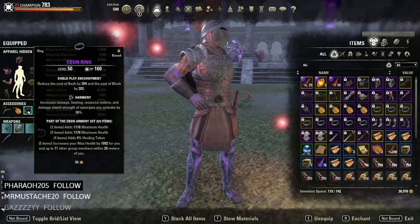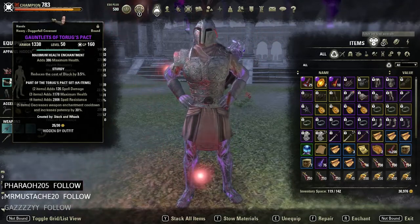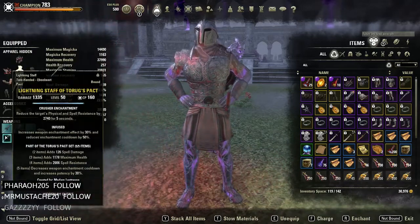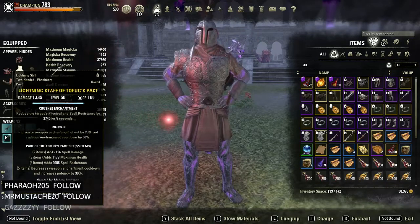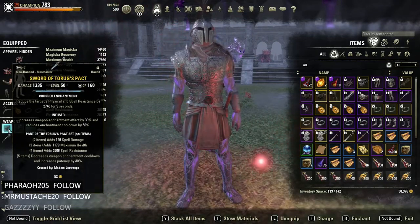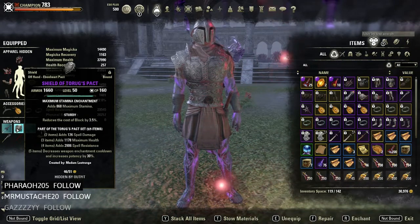I have a reduced cost on the shield slot. On legs I have infused Torug's, and sturdy on gloves. As for weapons, I have both infused and both running Crusher — mainly because if you get caught on the opposite bar you can still keep that Crusher uptime. I also have a sturdy shield.